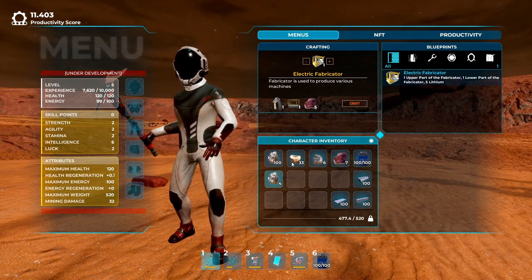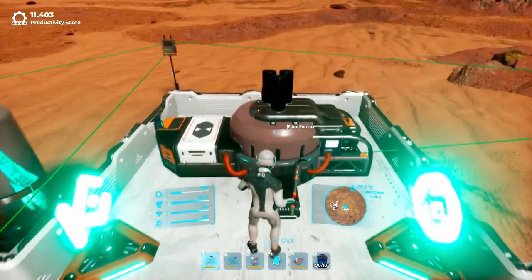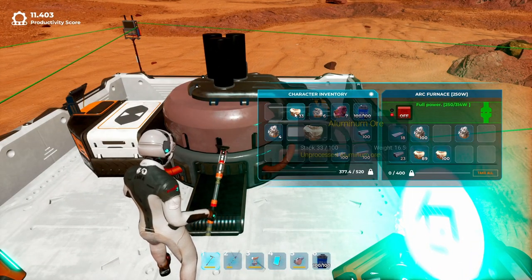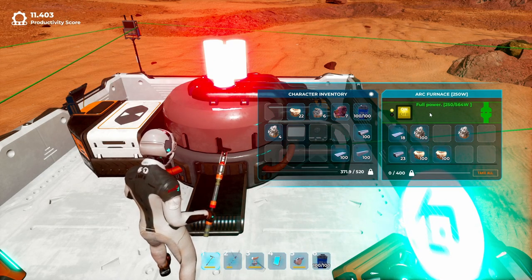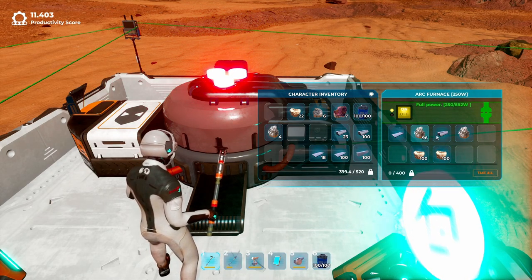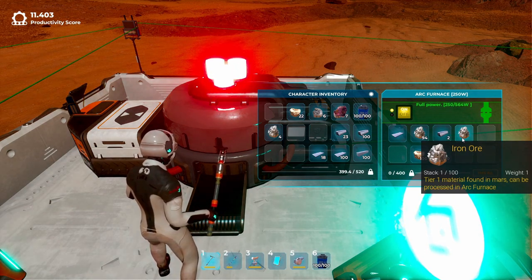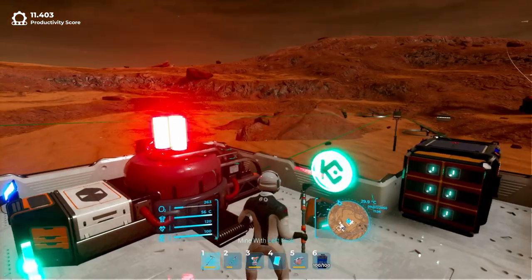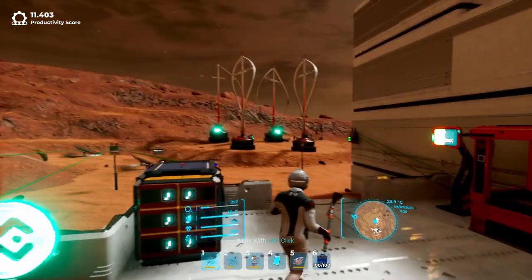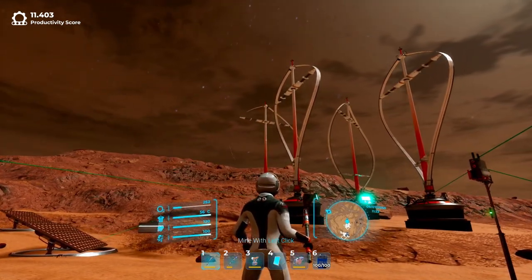All materials are needed to develop your colony. Some resources need to be further processed to get better materials. You need specific devices to process them, and all devices have several versions — better machines offer advantages like more space and more crafting options. One of the biggest challenges in the game is the lack of power. Small machines only require batteries that need regular recharging, while large machines require real electricity.